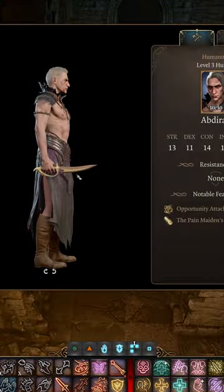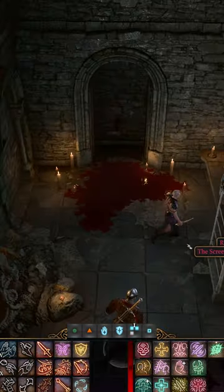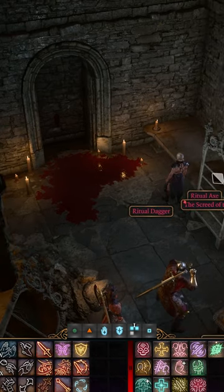To find this hidden dagger, you'll need to head to the Shattered Sanctum. There you'll find Abdurak wielding the dagger. Interestingly, at some point he will actually throw the dagger on the ground and you can just loot it.